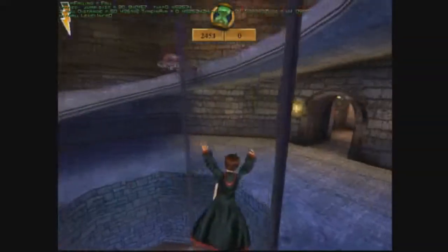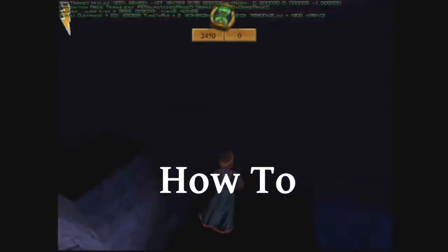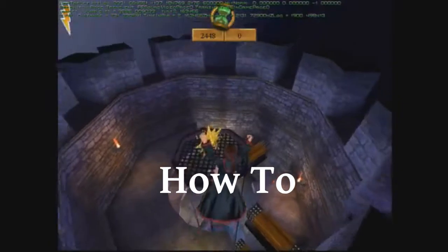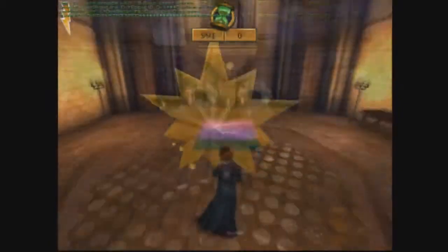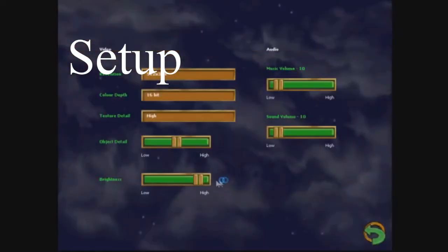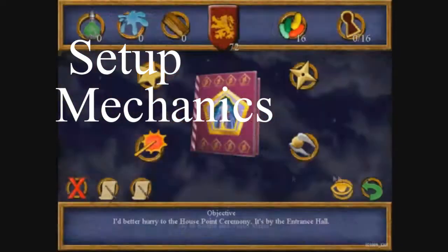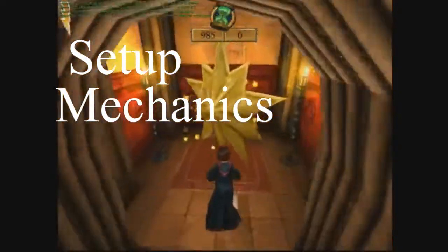Good morning ladies and gentlemen, my name is Respert and in this video today I'm going to be giving you a quick overview and a brief look at the brightness boosts in Harry Potter and the Chamber of Secrets. We're going to briefly look at setup, how to prepare yourself for the ultimate brightness boosting adventure, as well as looking at the ledge grab mechanics itself and the intricacies of the short, medium and long ledge grabs and how they affect the game.